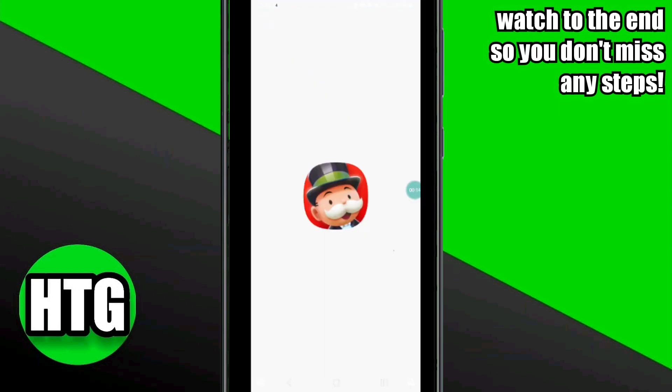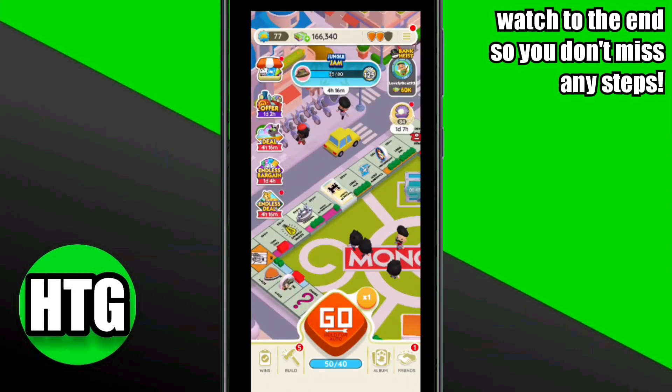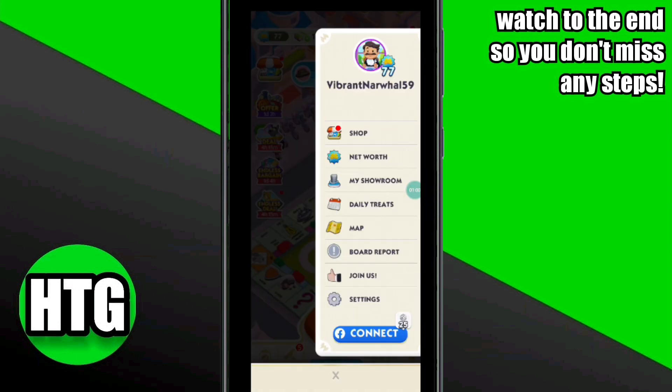After signing into your account, you have to simply click on the three horizontal lines at the top right corner. From here, you have to simply click on 'My Showroom'.